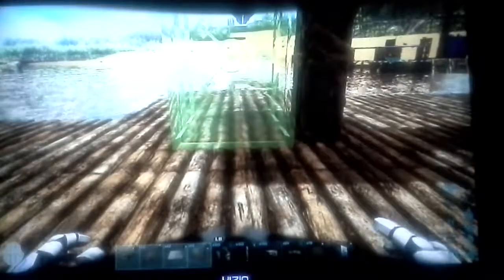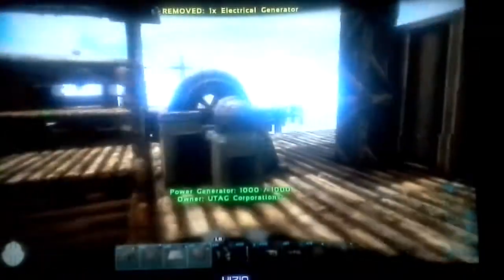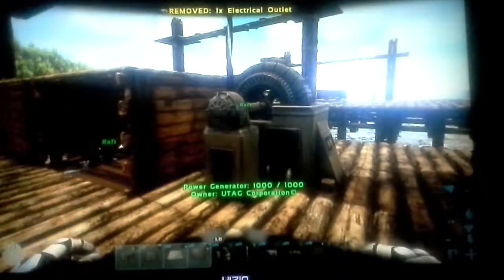I recommend putting a vault, or if you're doing a survival run, put a large storage box right there. But if you have all the gear and stuff, just place a vault because it has about five times the room — it saves a lot of storage in case you want extras on your ship. I don't care where you put it — you can put the vault here or the generator there. It's your ship.